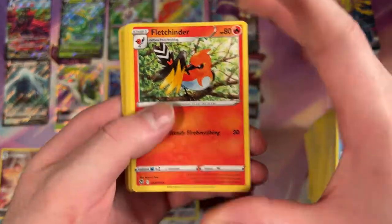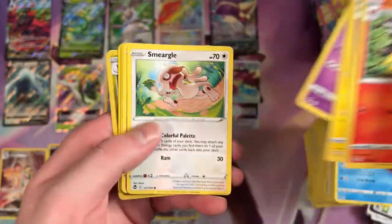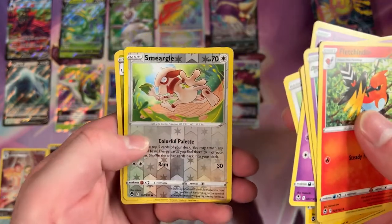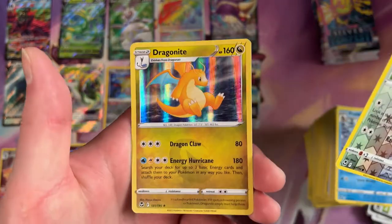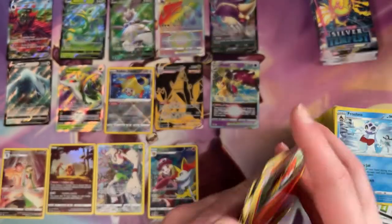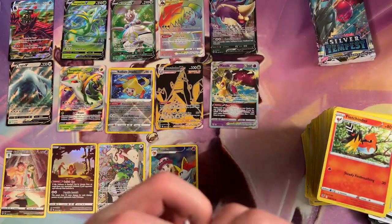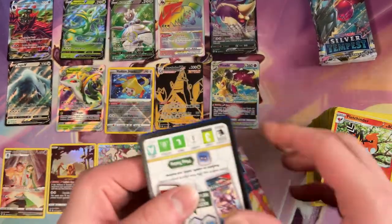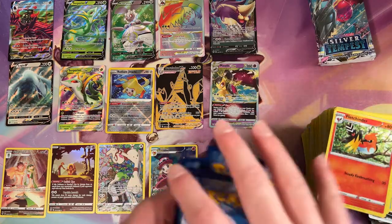There he is — Drakloak. Litten. Chinchou. We got a Smeargle for our Reverse Holo and a Rare Dragonite. He looks awesome. Very cute. Big fan of shiny Dragonite — that's an awesome looking shiny. I wonder if we'll get him as a Radiant at some point. That would be cool. Hear me, Pokemon Company — please.